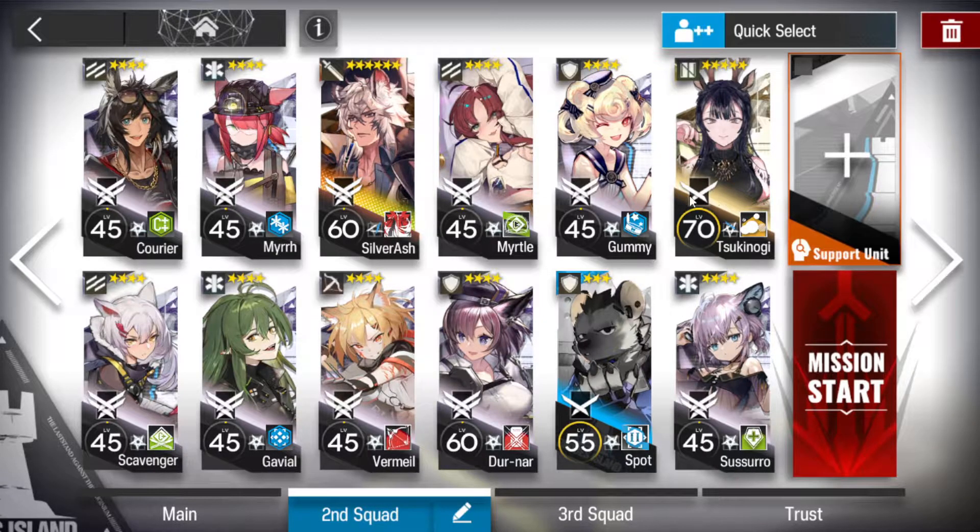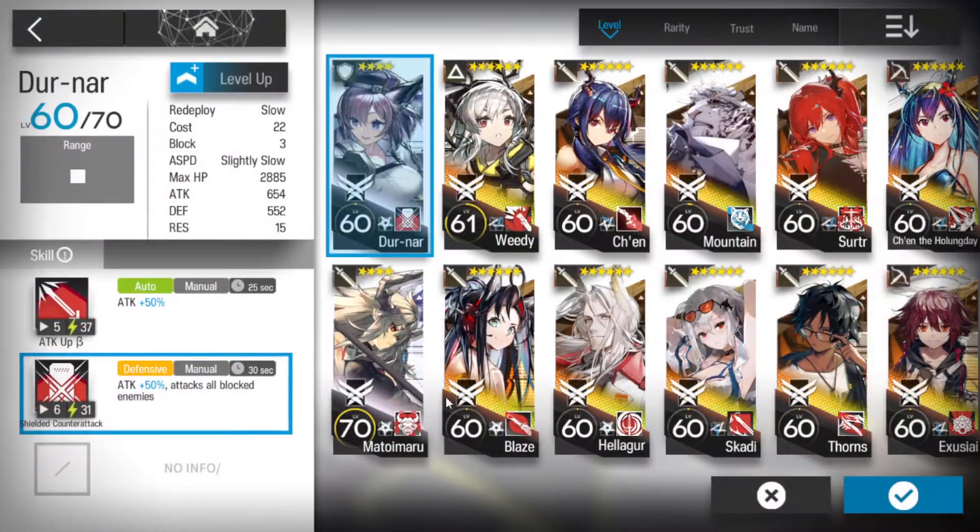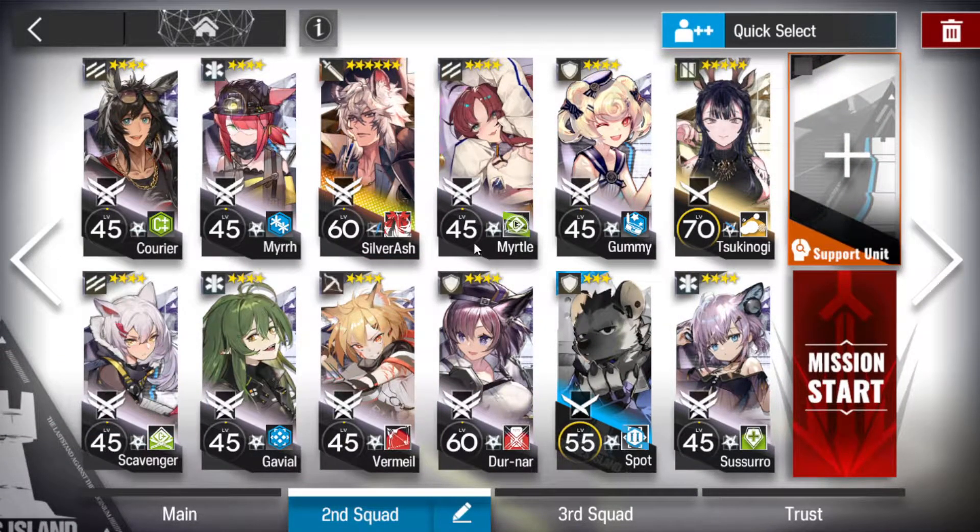Silverash is going to be bouncing around - you'll see a lot of bouncing around of Silverash. Bermail - a split-shot sniper is preferred. Myrtle as a flag bearer. I'm using Durnar but I don't think you super need Durnar. I'd still probably use one of these arts tanks, simply not because they deal arts, but because they tend to have a higher damage ratio. Then standard defenders, and the rest of our defenders are all going to be healing defenders - Spot and Gummy. You can bring whoever you like.